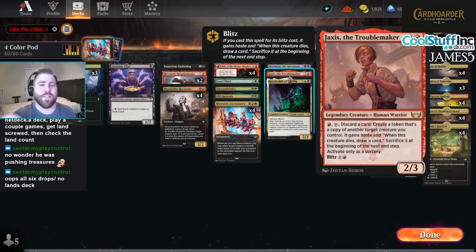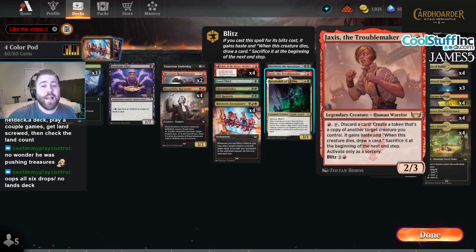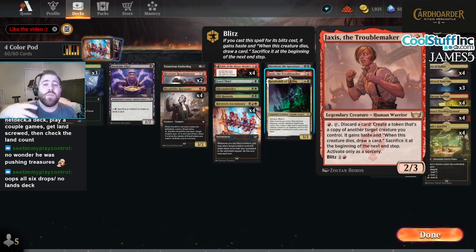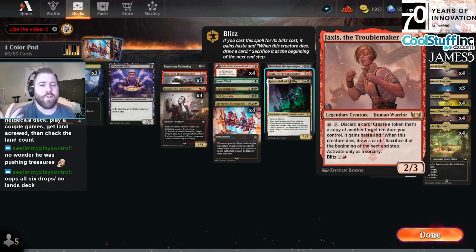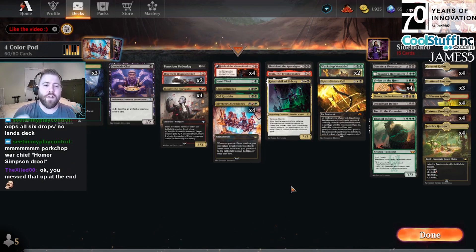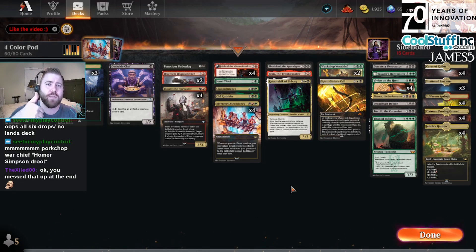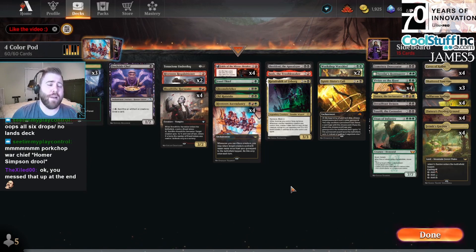The combo: you have Ratadrabik on board, blitz Jaxis, use its haste to copy Ratadrabik — now you have two copies. Jaxis sacrifices itself at end step, Ratadrabik triggers twice, making two 2/2 token copies of Jaxis. Next turn, use both Jaxis to copy both Ratadrabiks — now you have four Ratadrabiks, then four Jaxis, then eight, then sixteen. It just gets out of hand. We'll also use Riveteer's Ascendancy and tutor out the combo with Vivian. Anyway, let's get into the matches!